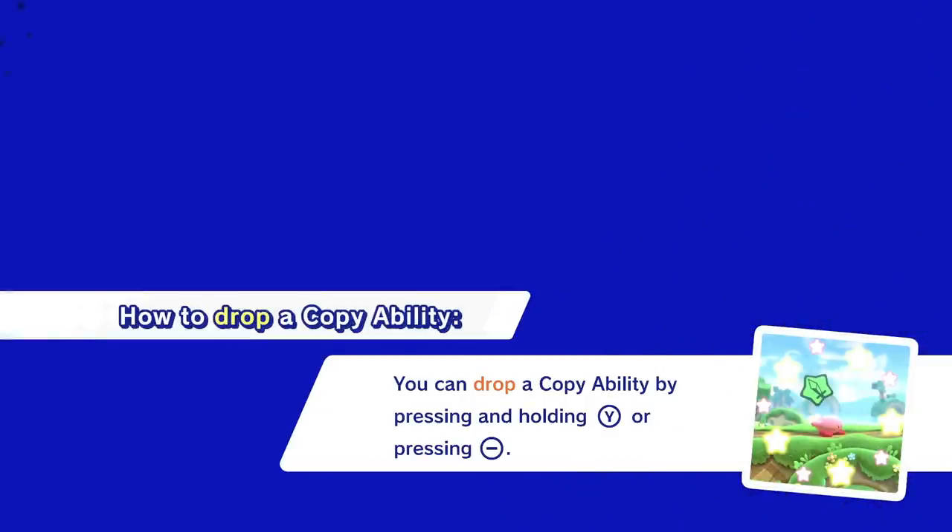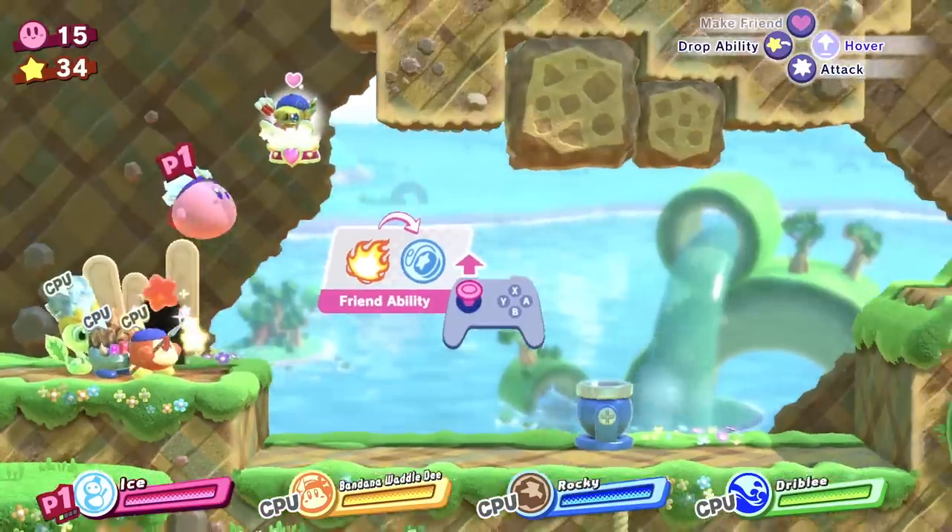You can drop a copied ability by pressing or holding Y. Oh okay — that's what Y is for, it just drops the ability.